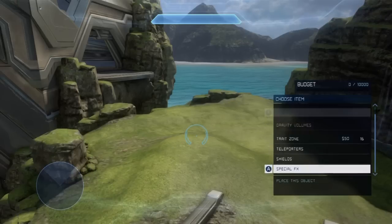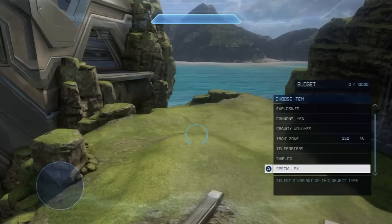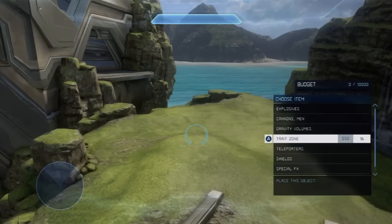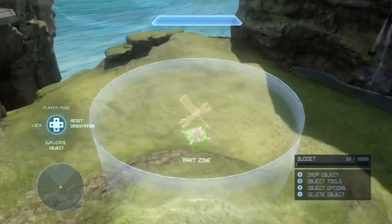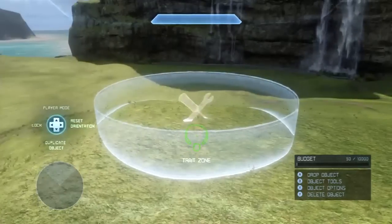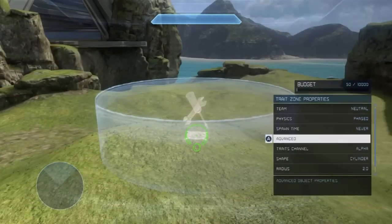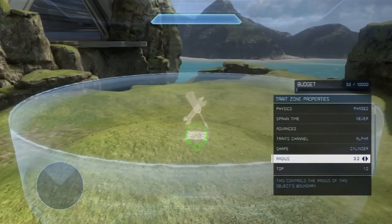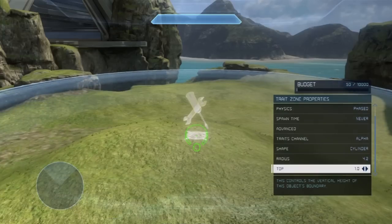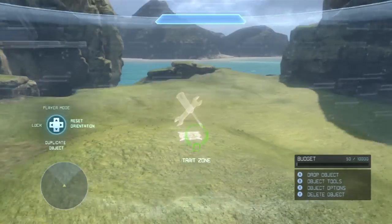Gadgets and all that are pretty much exactly the same, though you have a little bit less in the special effects category. Besides that, you have pretty much all the same items besides trait zones. Trait zones are a very awesome feature — they allow you to make a specific area of the map function with different rules than the rest.